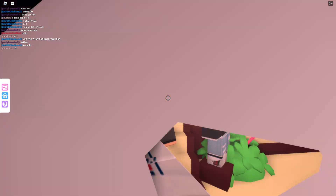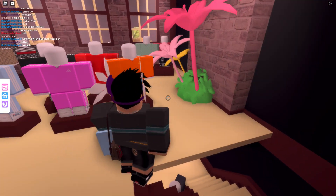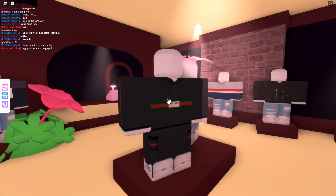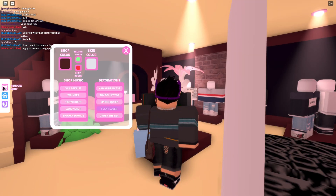You just repeat that process for everything — each mannequin has its own clothes, and it's the same process upstairs too.